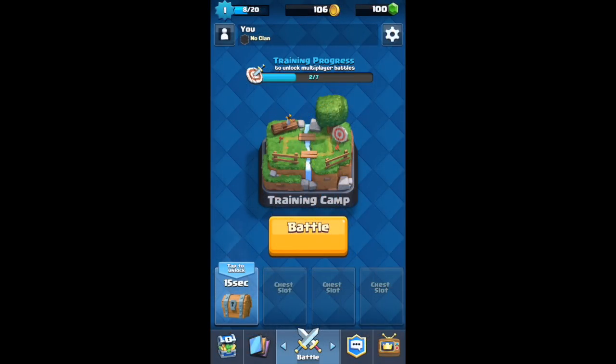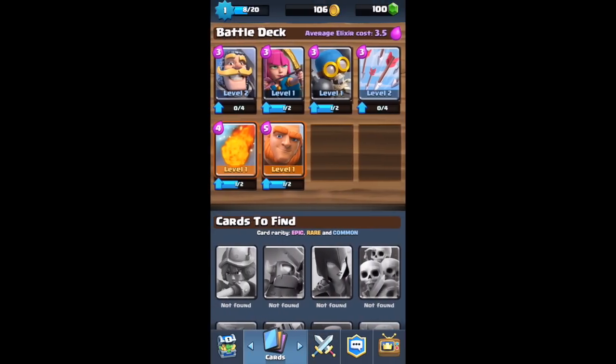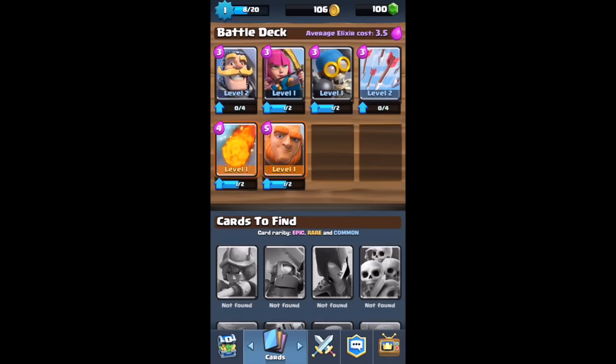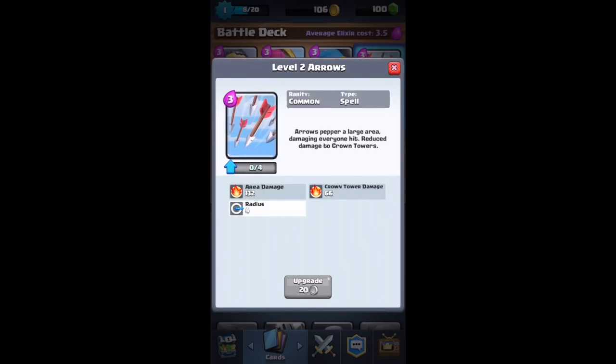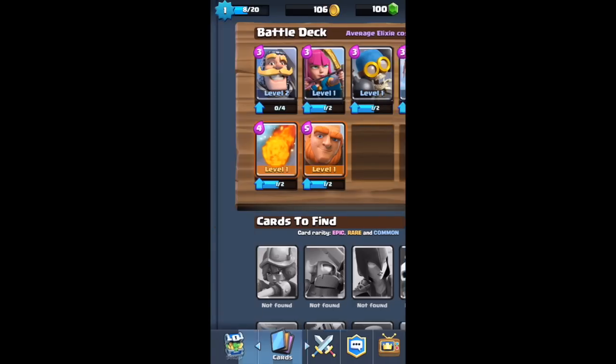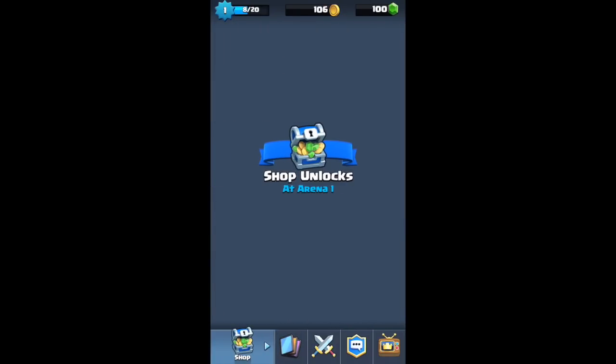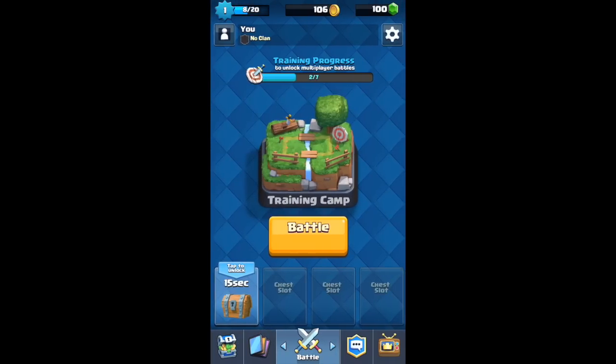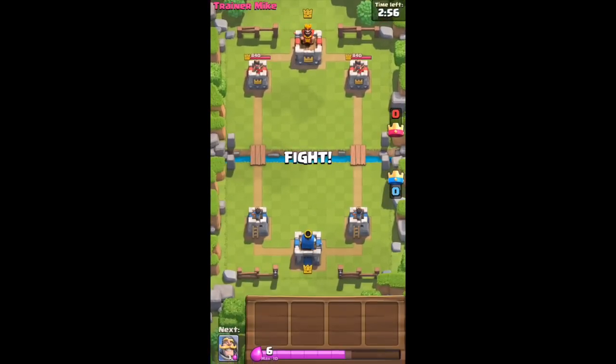We have to wait 15 seconds to open this chest. I can't upgrade yet — wait, you need four cards to upgrade? So basically for every upgrade you need to unlock more cards. Let's start the 15-second unlock timer and battle another round while we wait for the wooden chest to unlock.